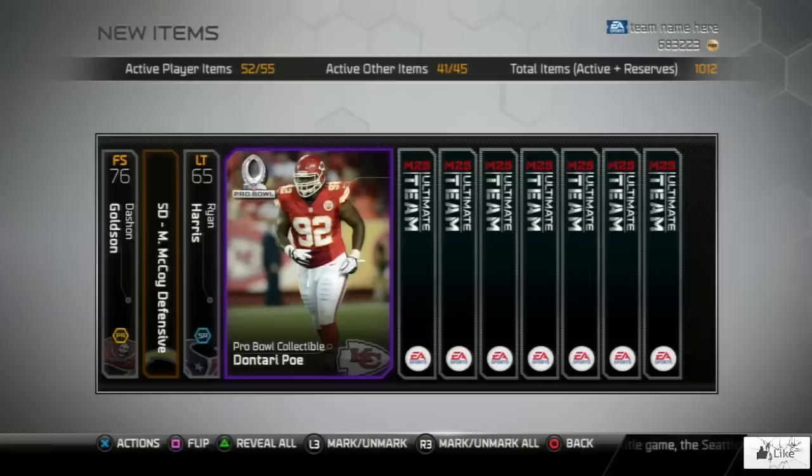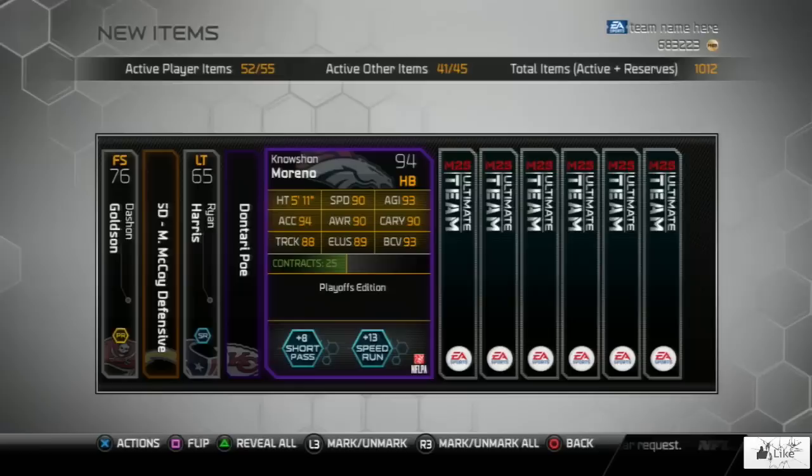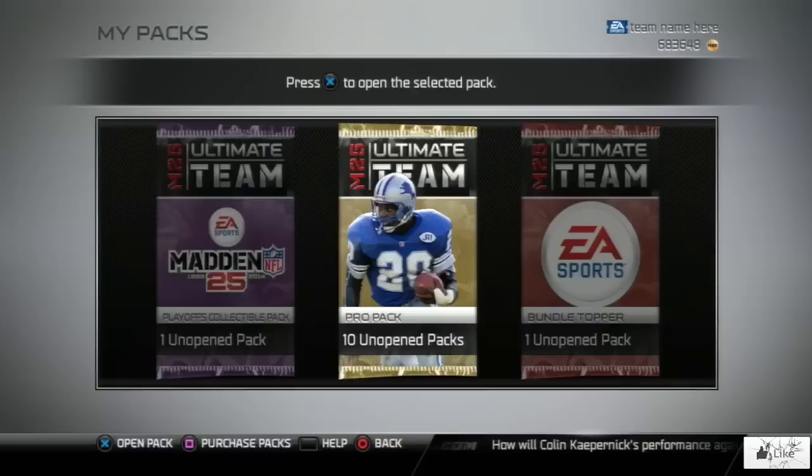So hopefully there's Donatari Poe. And another pack — we get a playoff No Sean Marino. We're going to flip over his card: 93 agility, 94 acceleration, 90 speed, plus 8 to short pass, and plus 13 to speed run. So I have probably about 20 of these Pro Bowl collectibles at the moment, but by the time the video is done I'm going to have more than that. Hopefully I can trade around and get some more. We're down to 10 packs now and I'm still looking for that Football Outsider.